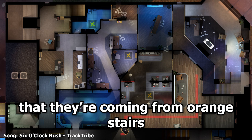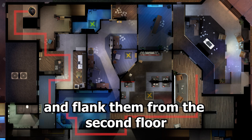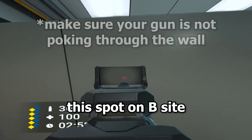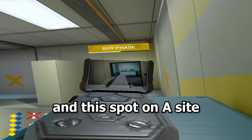Also if you know that they're coming from orange stairs then you can always try to take the long route and flank them from the second floor. Some notable mentions for this floor are this spot on B site, this spot in lockers, and this spot on A site.